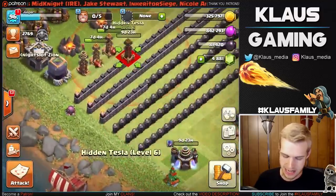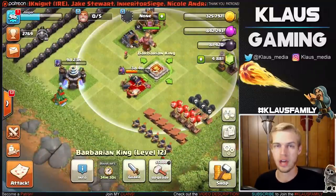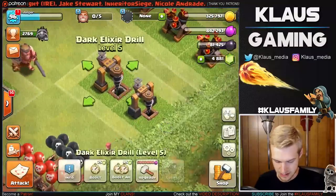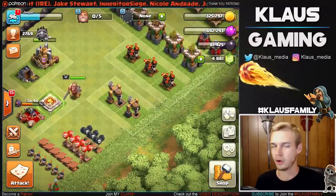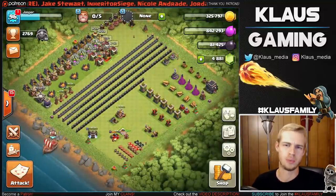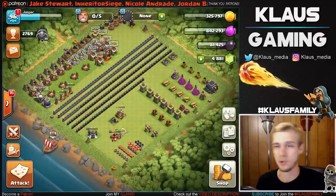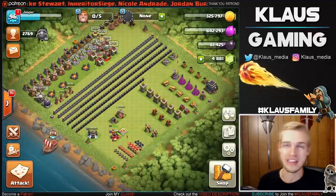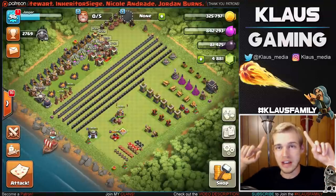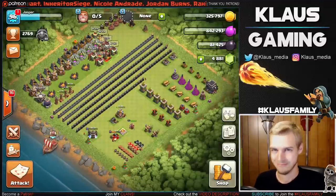I could have easily done the King — he's only 55,000 and we've got 81,000 — but I'm going to hold on to that. Maybe we can do both heroes next episode, that'd be kind of awesome. I forgot about the drill upgrade, so we'll get that next time. That is going to do it for today — enjoying the heck out of Lunian, still getting tons of loot, trophy pushing through the Master League. We might even hit Champion League — it's going to be a lot of fun. Hope you're enjoying it. Let me know down in the comments how you're farming. Like this video, subscribe, join the Klaus family if you have not done so already. Let's get some witch hype down in the comments. I love each and every one of you, and I will see you all again next time.